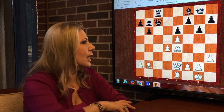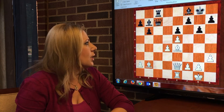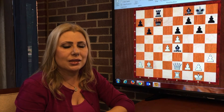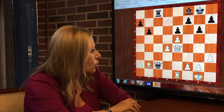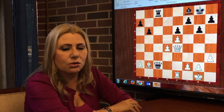So let's see how black should continue. Black should try to get the rook to the second rank. Bishop takes, queen takes, and queen c2. In this particular case, black is forcing the game to head to an endgame. White has no choice but to exchange the queens, as the bishop is also hanging on b2.